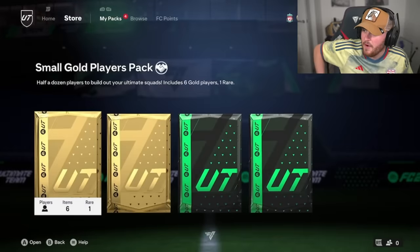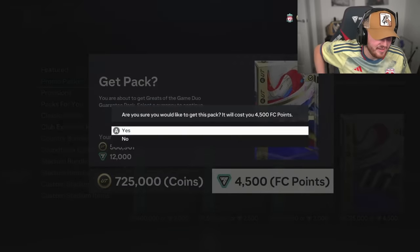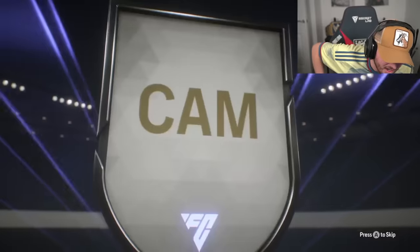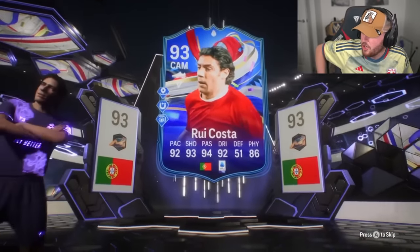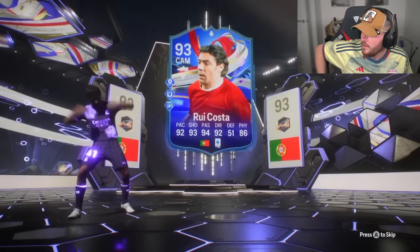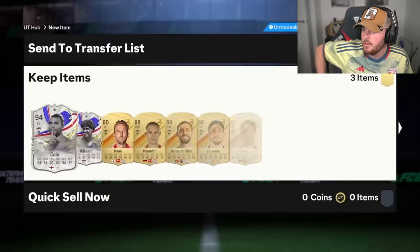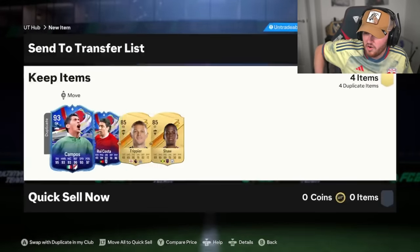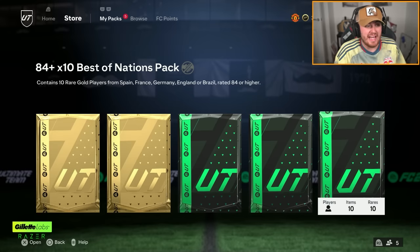Now the big one - very very expensive pack, not worth spending points on in my opinion but here we are. Portugal CAM, another Rui Costa 93 - we need a good icon behind this, EA. Come on, one of the top dogs. Who is it going to be? Another Ashley Cole - two Ashley Coles in one video. Ricard in there as well, actually Cole's not bad but Ricard's worthless, couple of heroes there as fodder. Not great, not worth 40 quid.